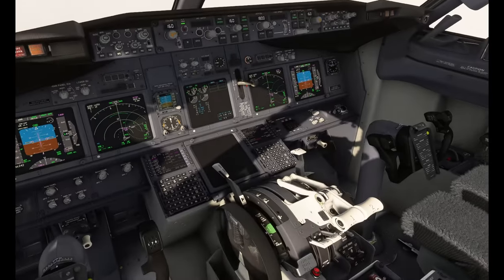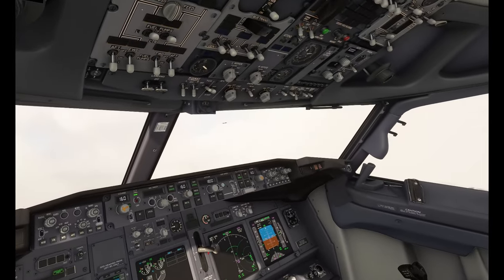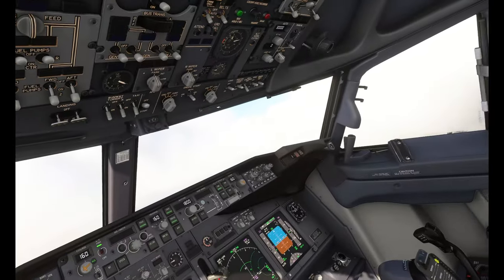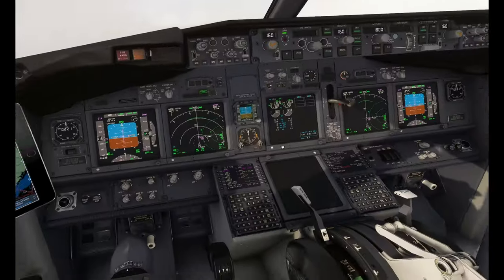We should be slowing down now, but we can arm our speed brakes. We are good to go. We have been cleared to land runway 16, and don't need to worry about that, so engine starts are set, the lights are all set, and we are good. There we go.